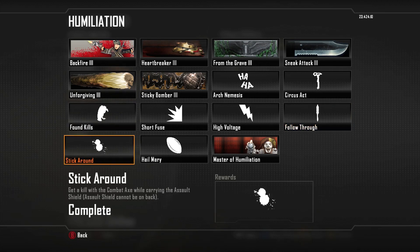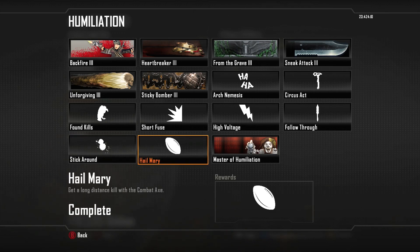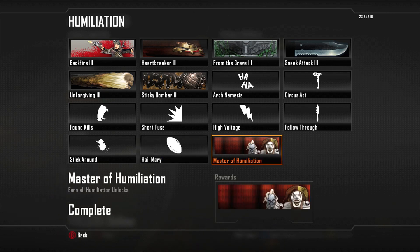The Stick Around — I found a Riot Shield lying on the ground, picked it up while I had some Tomahawks equipped, and just rolled up on somebody and hit them with a Tomahawk. Not too difficult. Hail Mary — Hail Mary is just crazy, so we'll go into that one in a little bit more detail. Got a couple tips on that and we'll cut to the footage in just a second. Once you complete all that, you unlock the Master of Humiliation. I personally think this is one of the better-looking, one of the sickest calling cards I've seen so far.